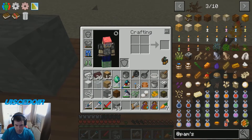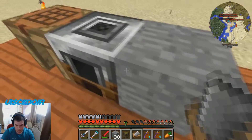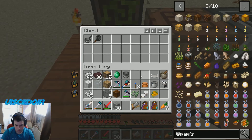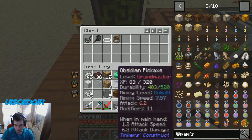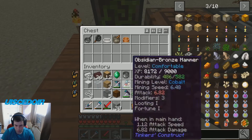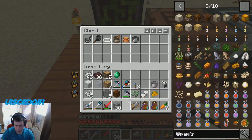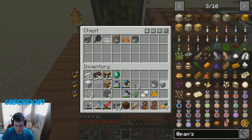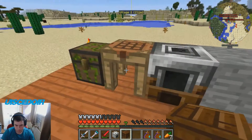I thought there was a way of like putting it on things, but never mind. We'll put our chest down beside this, and that can keep all our other stuff. Mixing bowl. What's that? That's the shipping bin. And then just put it on. Can we access them? Yeah.